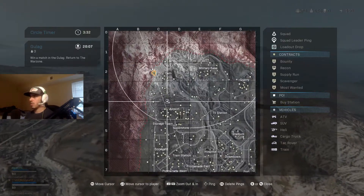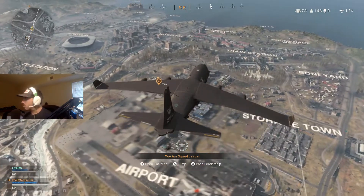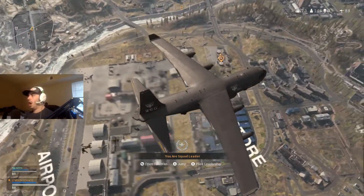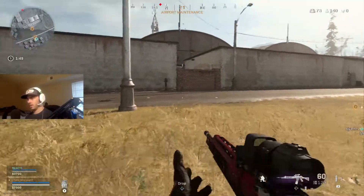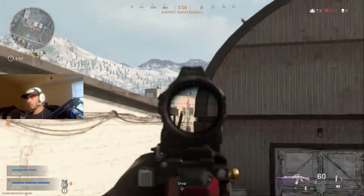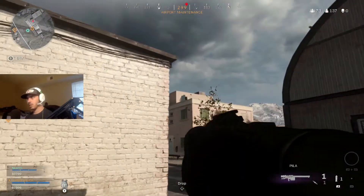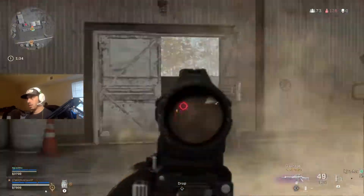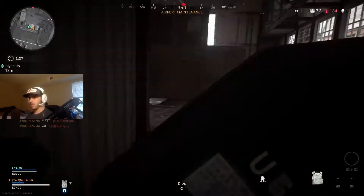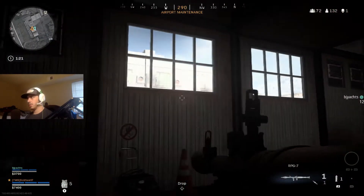Avoid the gas, get to the safe zone. We're always there for me — drop point set, stick together. Go! I'm going to the silos baby. Enemy dropping into the AO. Take cover, take fire.